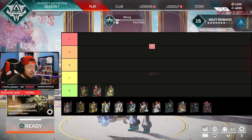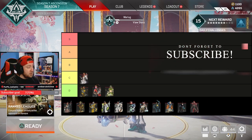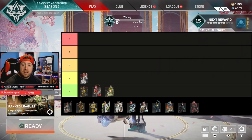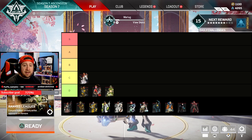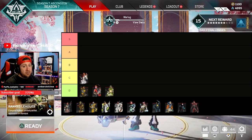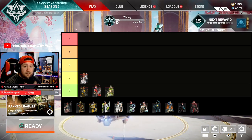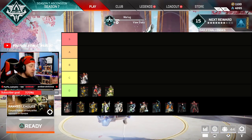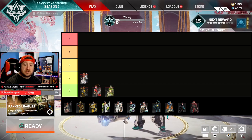Moving into C-Tier: Loba. The good things for her — her ultimate Black Market gets a huge buff, starting at 50 charge so you can get it relatively quickly. It opens up all the loot and you can grab unlimited ammo. But outside of that she doesn't do a whole lot.